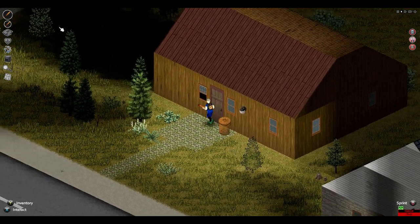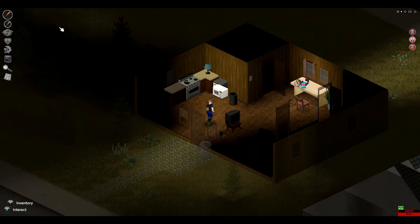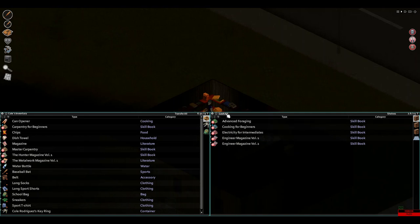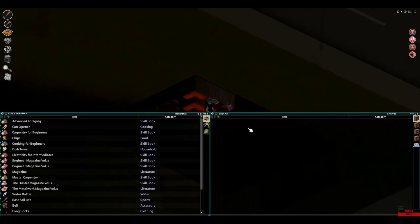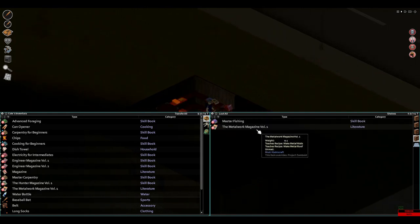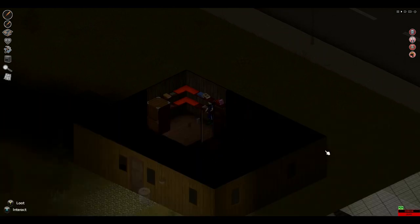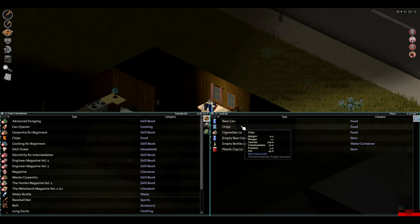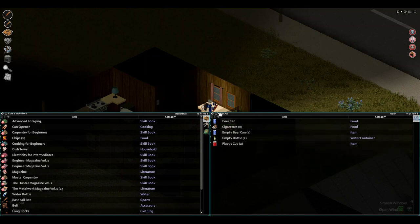I do want to take some of the furniture here. Climb through — hope there's nothing in there. Lots of books. Let's loot all. And it looks like I'm overcumbered again. Uh oh — I think I hear something. Not being able to get those screens off the thing so fast — if you have any hints for that, let me know, because it's really really annoying.